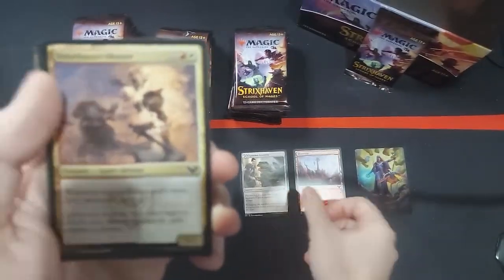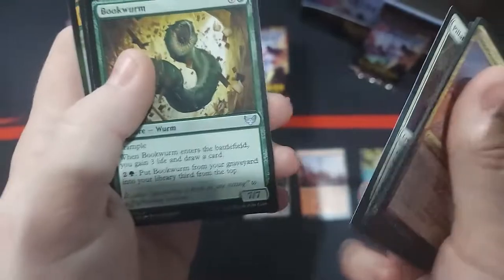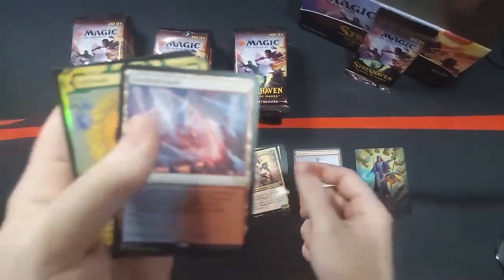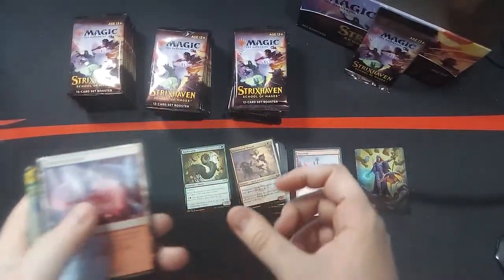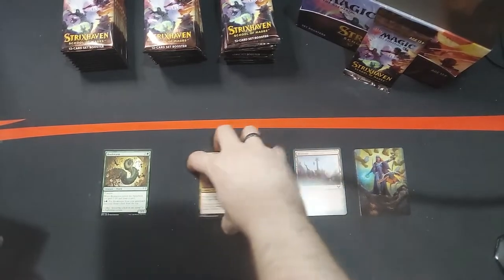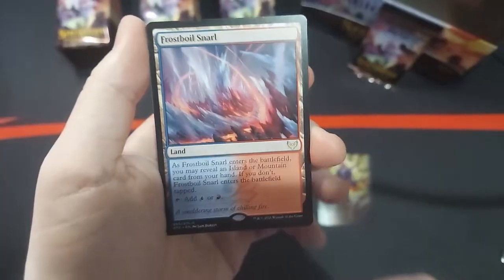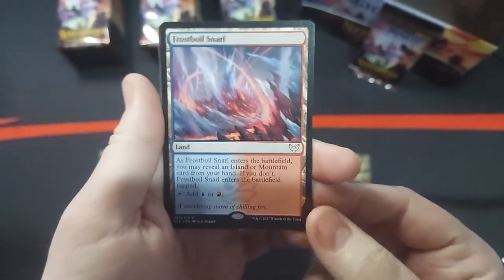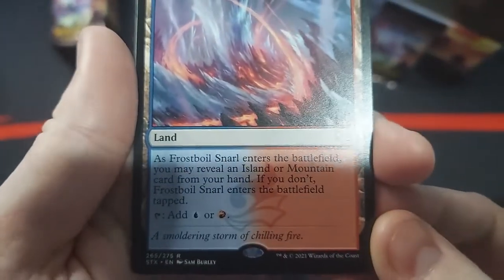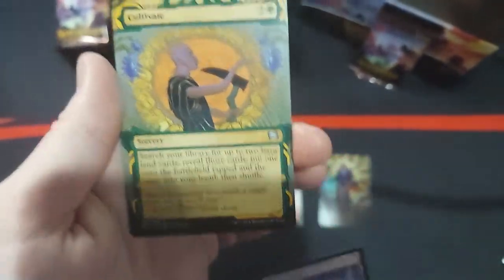It always starts off with the lesson, and then we've got our commons here. We've seen a lot of these throughout our openings, so I'm not going to spend a whole lot of time looking through them. Oh, there was only one uncommon. And a Frost Boil Snarl. We've got to do something about these piles. And then we hit a Frost Boil Snarl here — another one of those pretty cool dual lands.